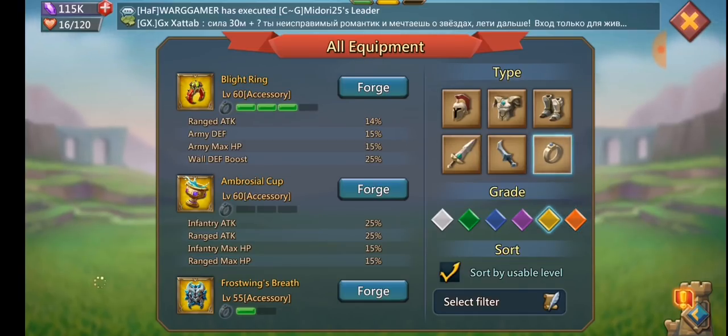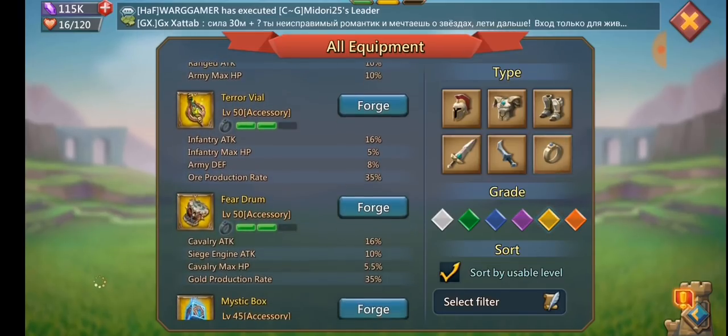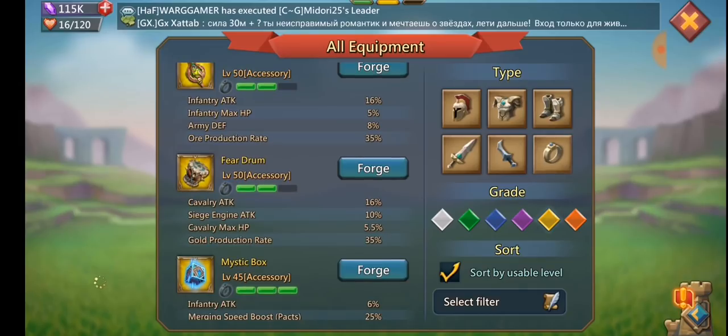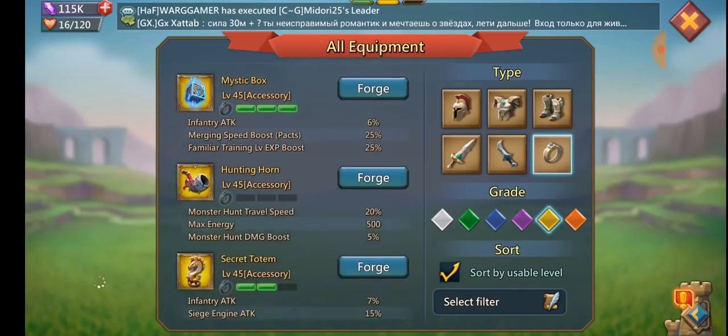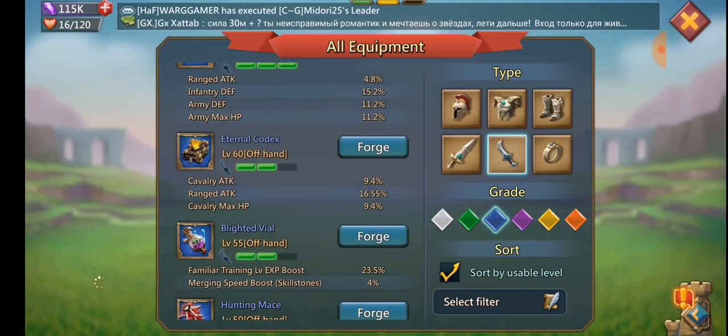Blade Rings give higher army HP and defense, but lower attack — only about 14 percent total. I always go for attack over HP because if you're trying to cap someone, attack is always better, especially with maxed infirmaries. For the off-hand at level 60, Codex is a good option and Winter Myths are okay. I still like mythic Symmetry because it gives more range attack — at mythic it gives over 16 percent and you can usually get mythic free to play more easily than Codex or Terror Vials.